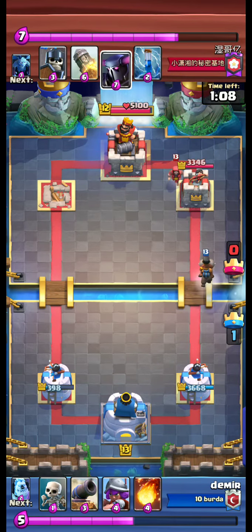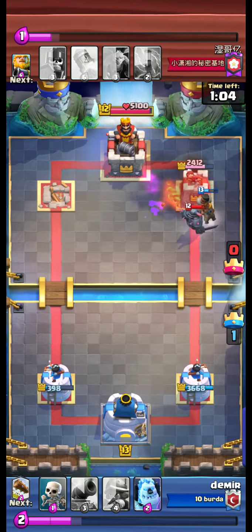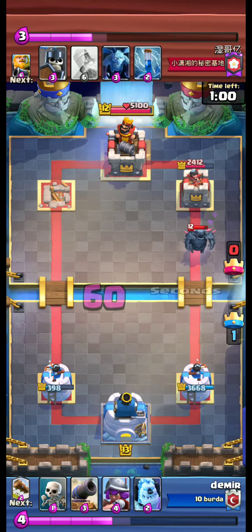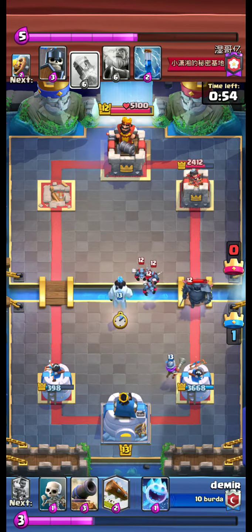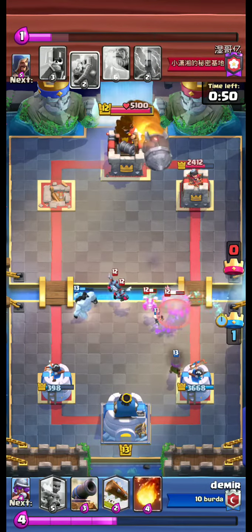As we see the Wizard, we send our Ram Rider and a Fireball, because Ram Rider also snares — and this kills the Wizard with the aid of the Fireball.